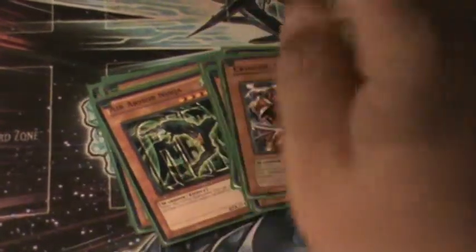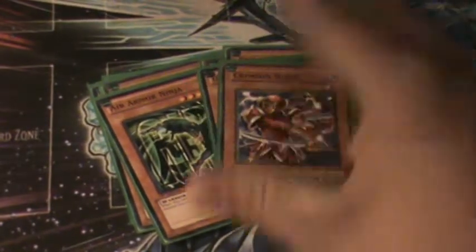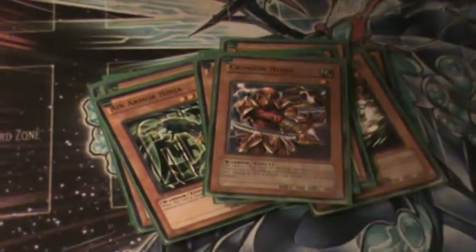Crimson Ninja. His effect: if you flip him, you destroy one trap on your opponent's side of the field.